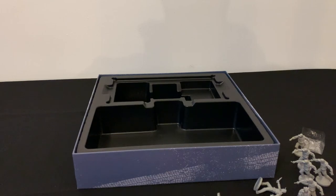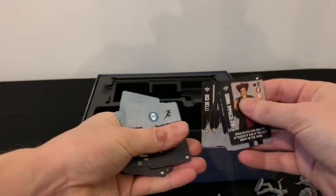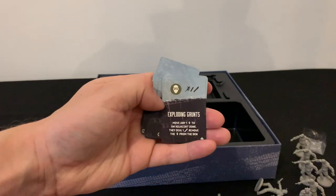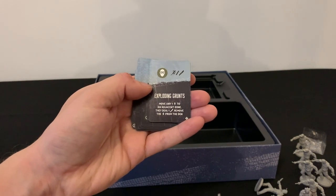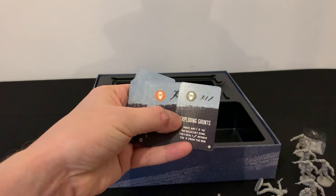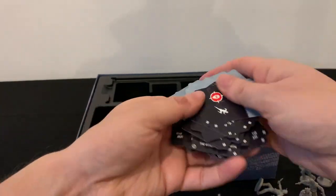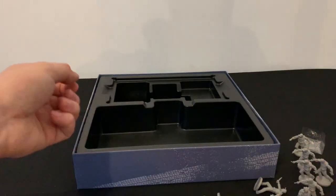Next, I think these are the director cards themselves. There are also some boss cards in there. The director cards change how the game plays — for instance, 'Exploding Grunts': move any one grunt to an adjacent zone, they deal one melee hit, then remove the grunt from the den. So they're basically suicide bombers. We'll take a look at how this works and give it a go. There are also some more mission objectives in there.